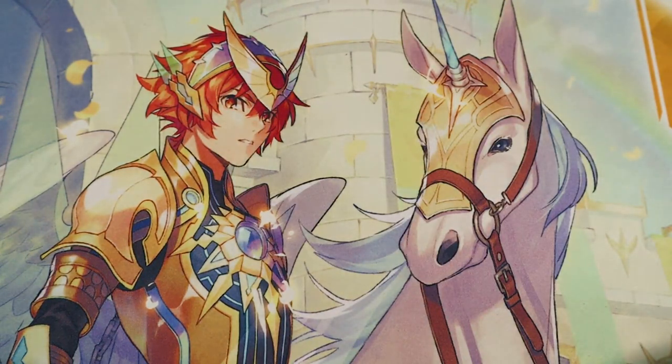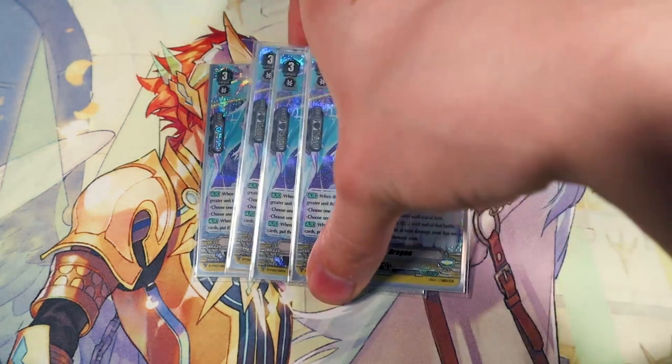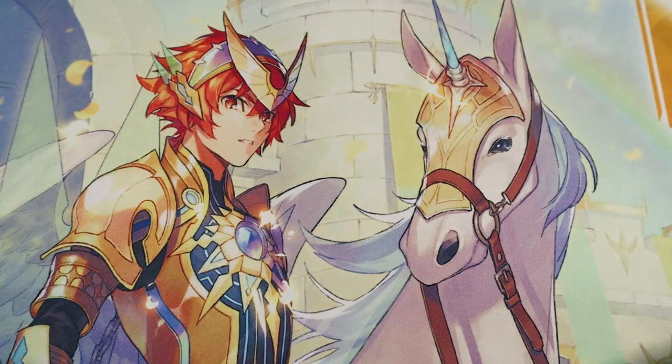Now moving on to triggers. Starting with our grade 3 trigger, our heal guardian — Clarity Wing Dragon. When it's placed to the guard circle from hand, if you did not ride a grade 3 this whole game, you can pick one of the following: give your Vanguard 10k for the turn, or reduce the crit of an attacking unit by two for the end of battle. The second skill is if you have no damage, you can call this from hand and put the top card of your deck in your damage zone so you have some Counterblast to work with. Heal guardians are pretty much what the V Premium meta is defined around right now.